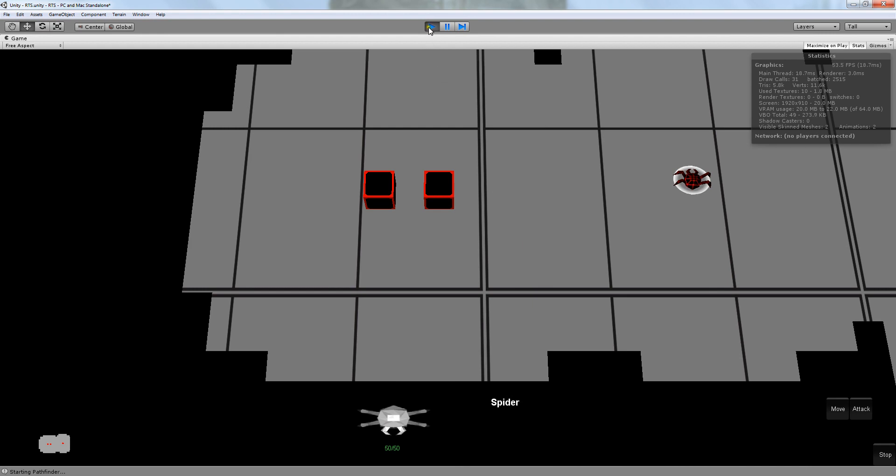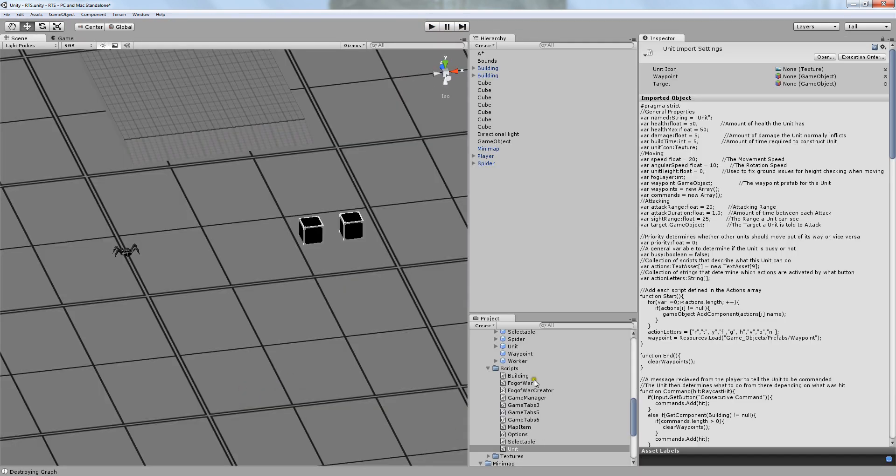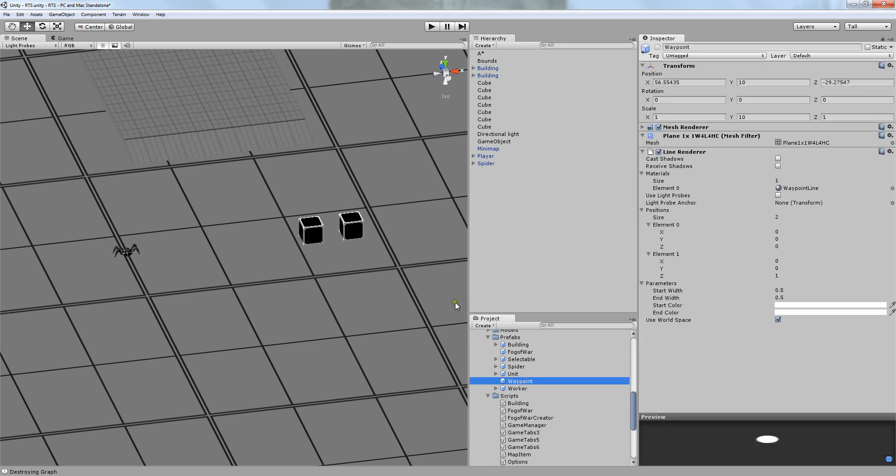The only thing I really changed in the waypoint itself was the mesh — it's now a 1x1 plane — and I added a Line Renderer. A Line Renderer renders a 3D line into the scene; you set two positions, a start and end. You can set the starting and ending width, starting and ending color, and the material. Right now I'm using a material that lets you see it through fog.